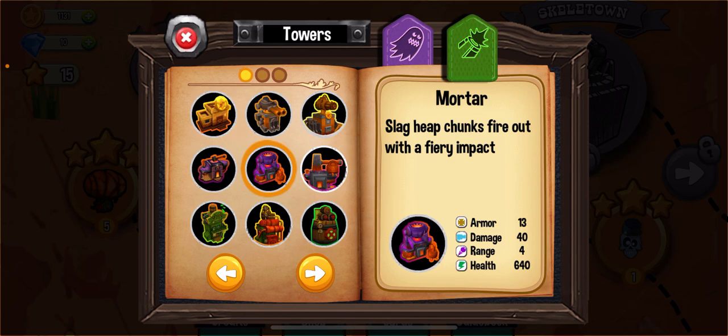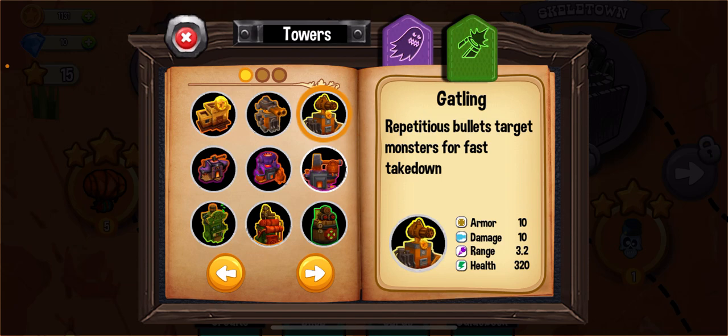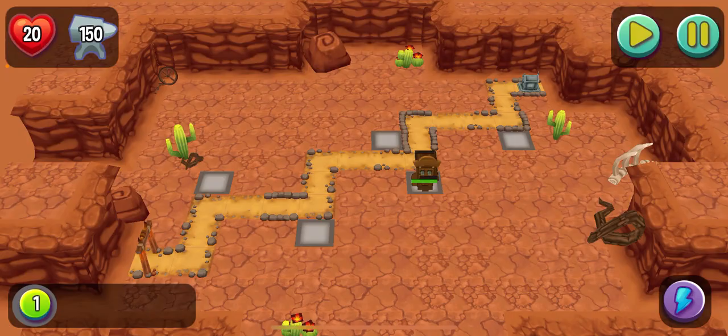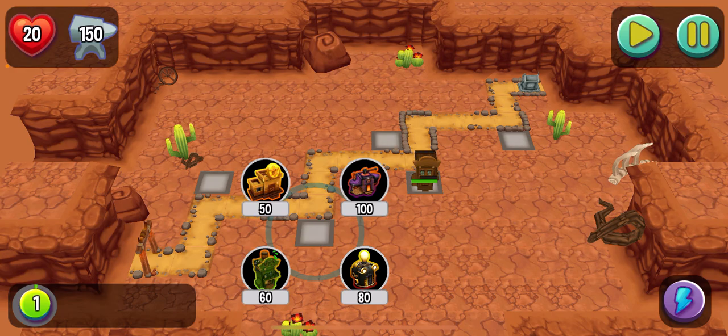The Guidebook also has information about different kinds of towers. As a user we can access various towers, giving us more choices and adding more interesting variety to the game. Overall I feel pretty good about the features, so let's play a game and see what happens.